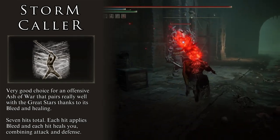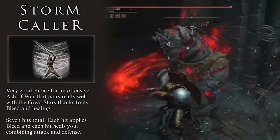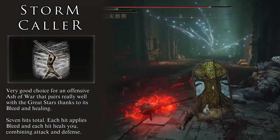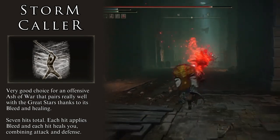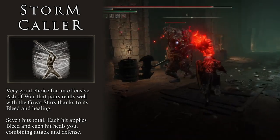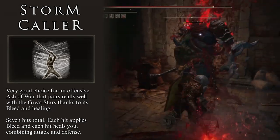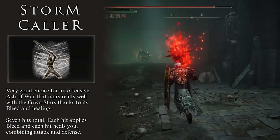Stormcaller is a great offensive Ash of War that provides great damage around the character, helping deal with crowds. It has many hits that combo together and manages to keep enemies under lockdown. The most important thing about this Ash of War is the synergy it has with the Great Stars. Remember that this weapon heals us for 1% of our max HP for every hit, and it inflicts bleed on every hit. Combining these with Stormcaller, we get a hurricane of pain that heals us and constantly applies bleed to every enemy around us.